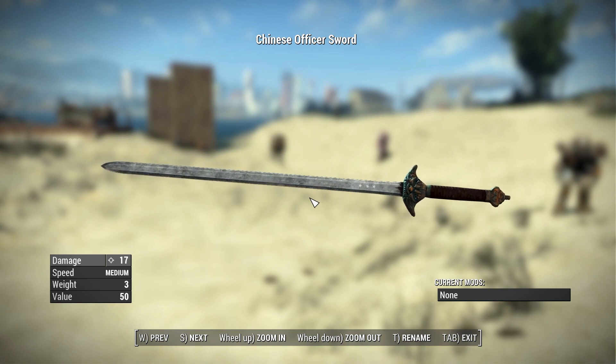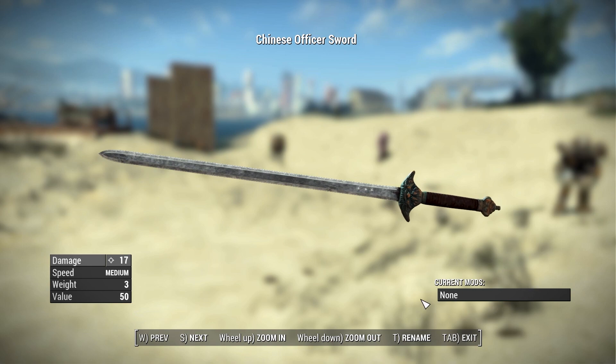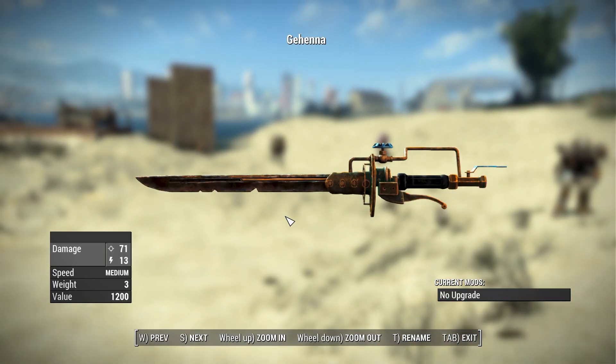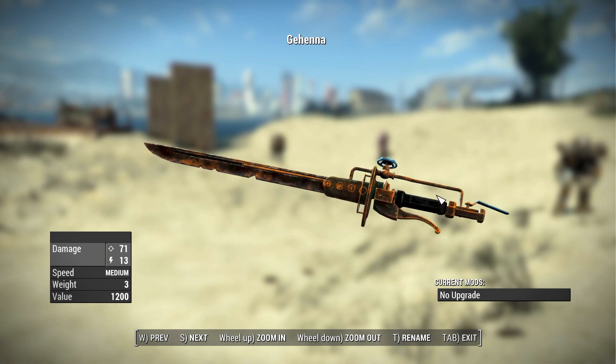The Chinese officer sword is pretty simple — it's just a remodeled Chinese officer sword, pretty much the same stats, and it doesn't have any weapon attachments at the workbench, but it looks pretty neat. Then we have Gehenna, the first of the unique weapons in this pack. This one is one of a kind — you won't find it in the leveled list, you actually need to go out and find it. It has a base damage of 71 with an additional energy damage of 13, a swing speed of medium, and a value of 1,200 caps.